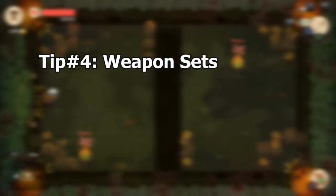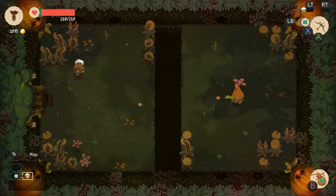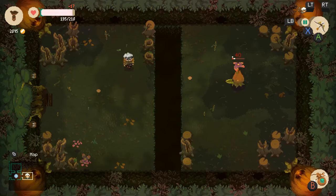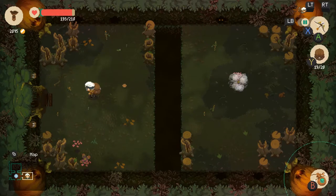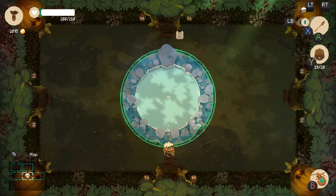I finally tried all the weapon types and I can say the optimal weapon set is the spear and the bow. You could replace the spear for the big swords to attack in an arc, which is nice to kill enemies around corners, but I still prefer the reach and the charge attack of the spears. Also something I noticed with the spears is that when you're charging forward you become invulnerable, however this does not work for the forest guardian so be careful.